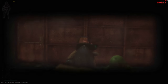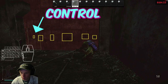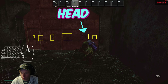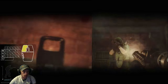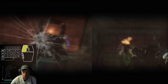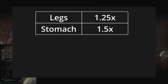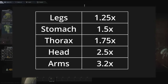Does the area of the body that you get shot impact the amount of Aim Punch? Yes it does. In terms of raw Aim Punch, legs give you the least, followed by stomach, thorax, head, and finally arms. Based off my testing, if you're getting hit between each shot with a gun with extremely low recoil like the Vector at 10 meters, compared to not getting Aim Punched, it increases recoil roughly 1.25 times for legs, 1.5 times for stomach, 1.75 times for thorax, 2.5 times for the head, and 3.2 times for the arms.